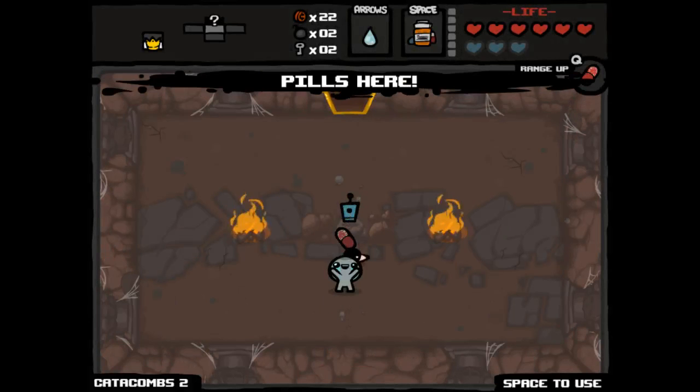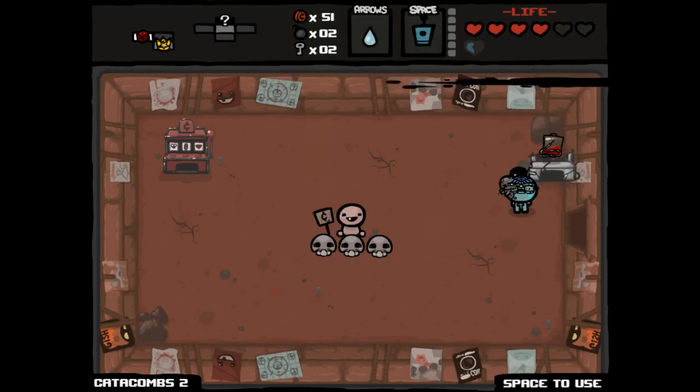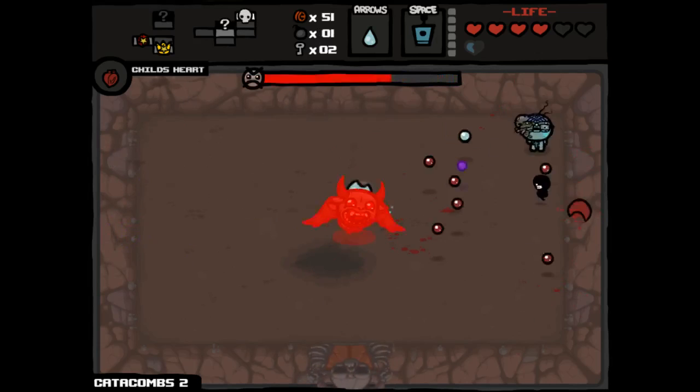We actually got into the boss room, which is great — yet another HP upgrade, and we're on Catacombs Part 2. We got a pill — it's a range upgrade, which goes well with Bad Trip since it's just something we can use once and move onwards. We'll play the blood bank as much as we can because we should be able to get a lot of value out of it — in particular money, but also the blood bag would be a great pickup. We might not be able to come back to this room but I'm very unlikely to gamble.